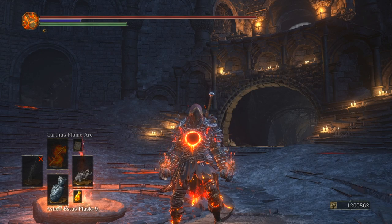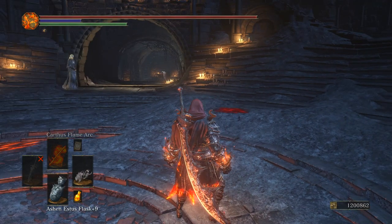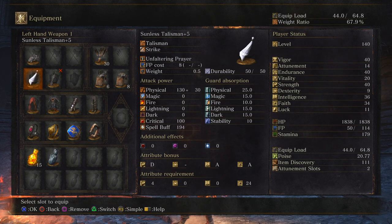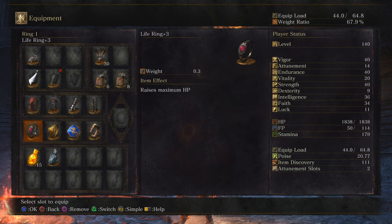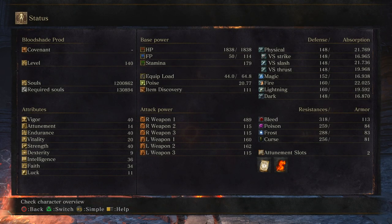How's it going everybody, it's Proud here and welcome back to another glitch video. Finally back on the PS4 with this glitch — so happy about that, I hate it on the Xbox One. Today we're using the Demon Fists along with Karthus Flame Mark. I think this weapon is really good and kind of underrated. Not a lot of people use it, especially since it is a fist weapon. With a buff it gets 569 AR; without it we're getting 489, so a little bit under 100 of a boost.